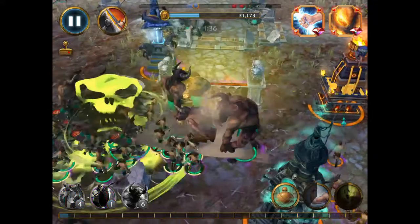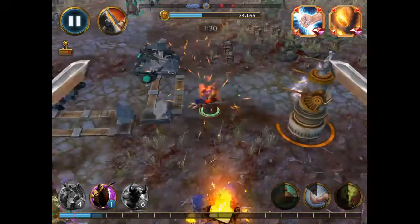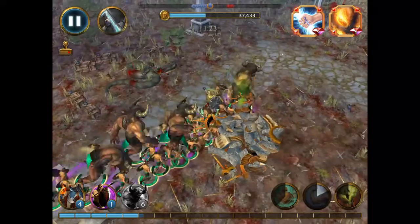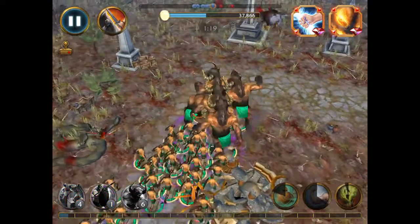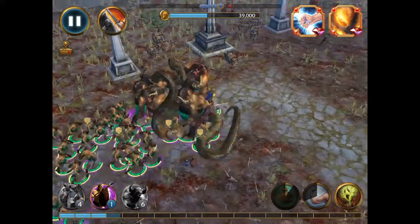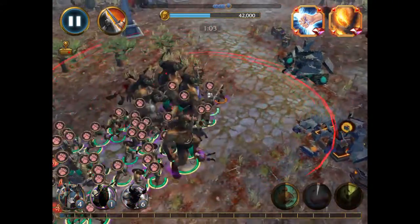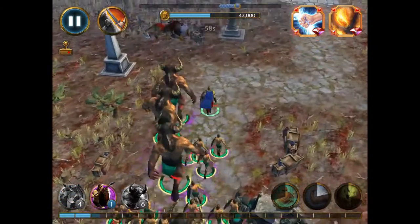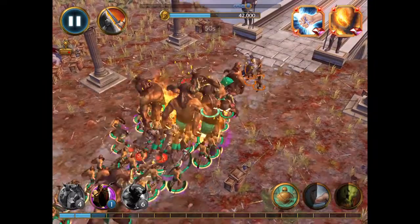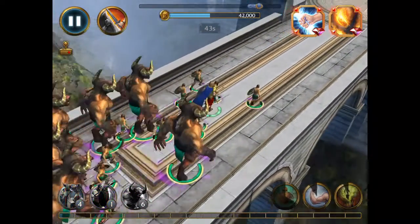Even at this stage you still want to keep an eye out for those Lapidus towers and go into defensive mode whenever you feel like you're going to get hurt by one — it's off and on. Also watch out for the fireball towers, the ones that shoot the little exploding pellets.